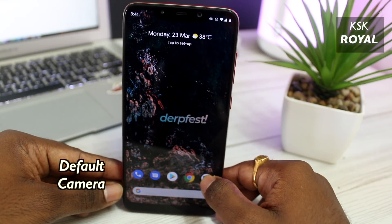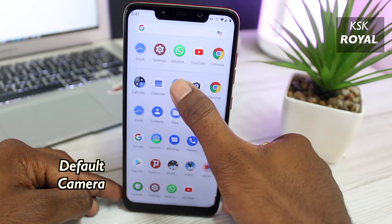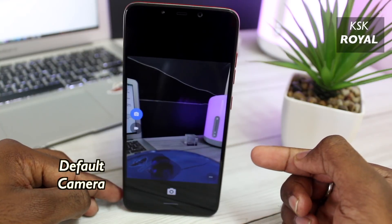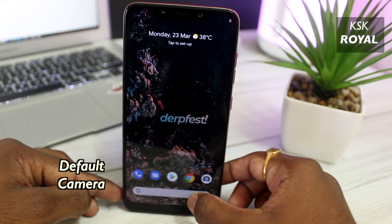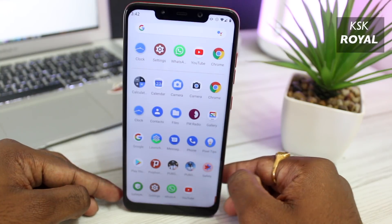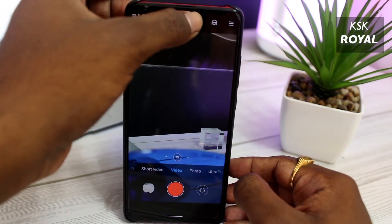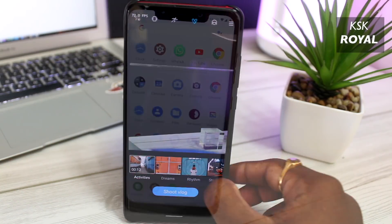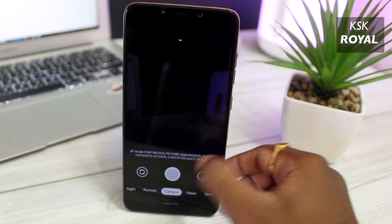Con number two is the default camera. Like other ROMs, the developers have included the stock camera on Poco F1, which is not great for taking pictures and videos. This is not the case with the Redmi K20 Pro — you get the stock MIUI camera, which is far more superior. You can use GCam 7.3 on Poco F1 to capture better pictures and videos; I'll leave a link in the description box.